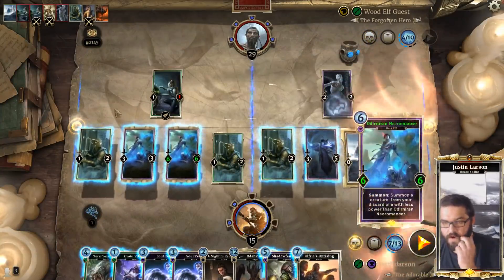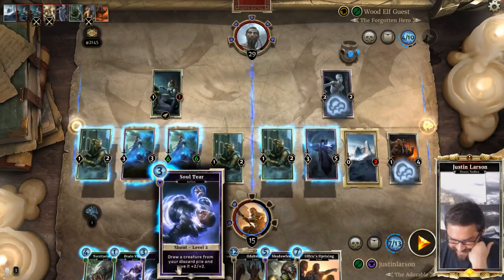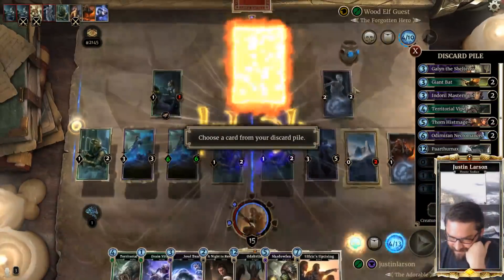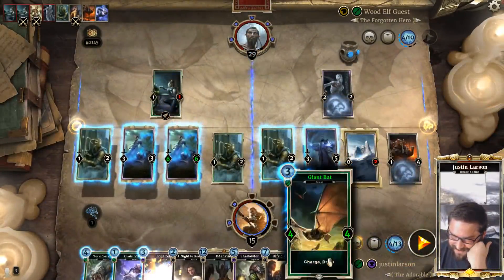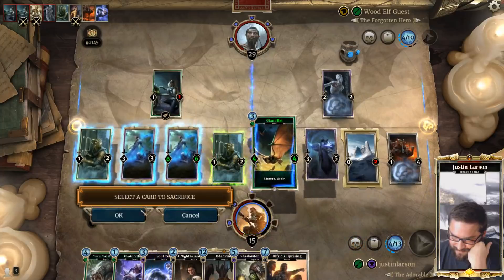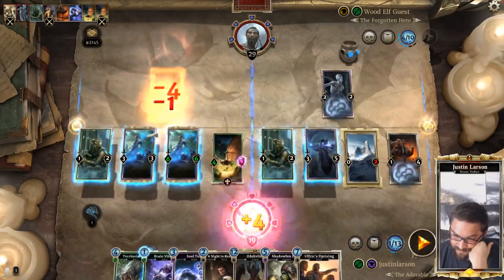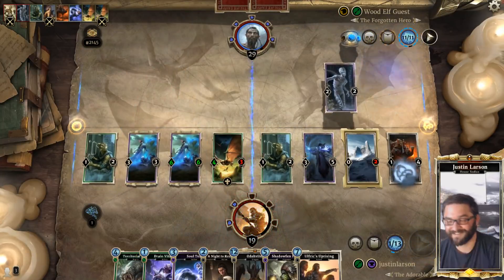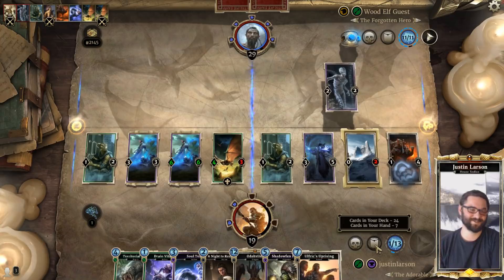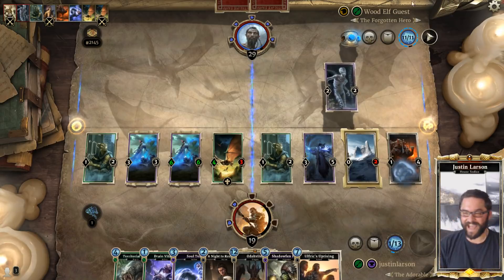We're going to overdraw. Actually, Uprising's not even good here — my board position's too strong. Let's kill some of these guys off, gain some life. Too much — we've got too many riches. That's right, we're stacked for cash.